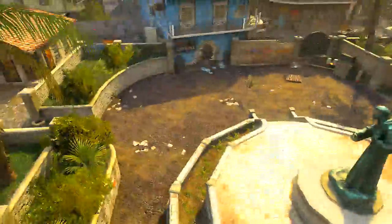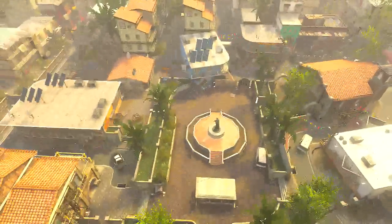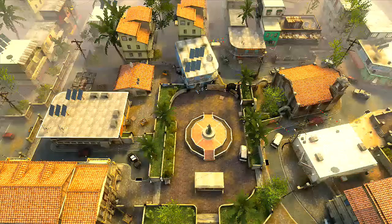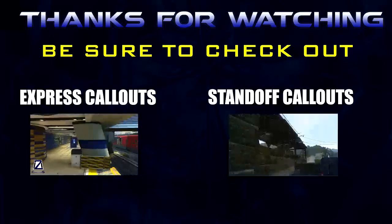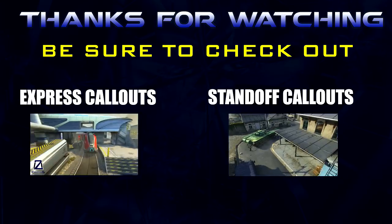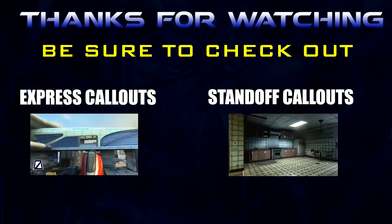That pretty much covers it — that's pretty basic, not too much to it. Again, here's an overhead view. Any questions or comments, feel free to leave them in the section below. These are basic callouts that my friends and I use. Feel free to go through with people that you play with and make up your own. Thanks again for watching and stay tuned. That was my callouts for the map Slums. Be sure to check out my last video where I did callouts for Express, and stay tuned for my next video where I'll do callouts for Standoff. Thanks guys, see ya.